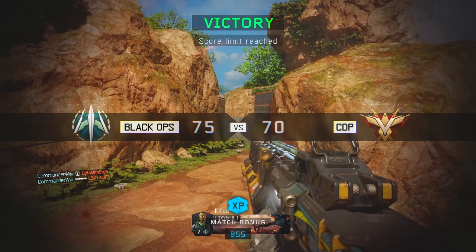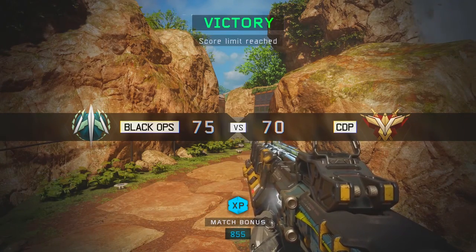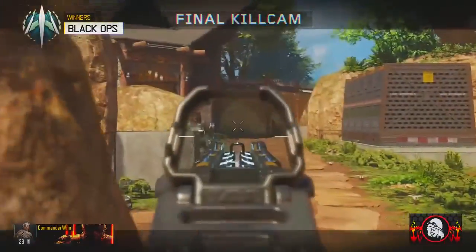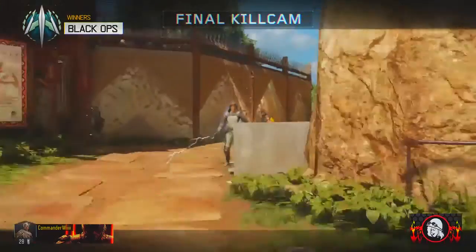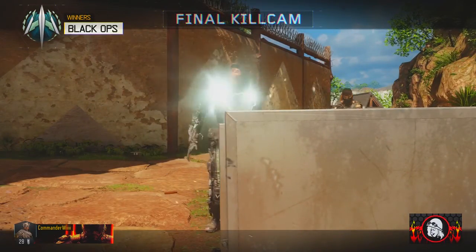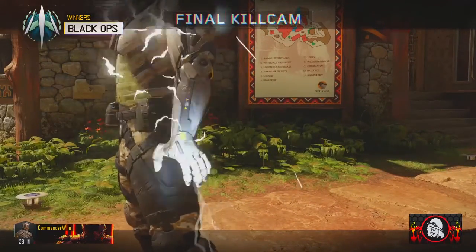And of course it's a win for the black team 75 to 70! We can check out the last kill — I used the Tempest, and you can see for yourself that the Tempest electricity chains to other partners nearby. Boom — got electrified!